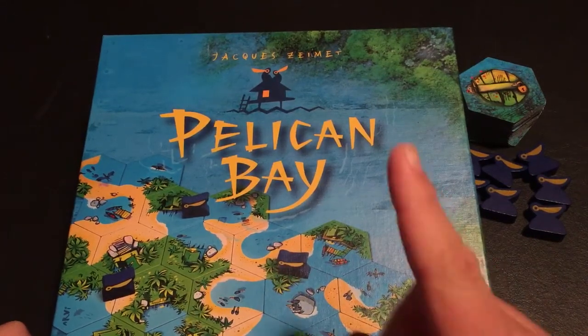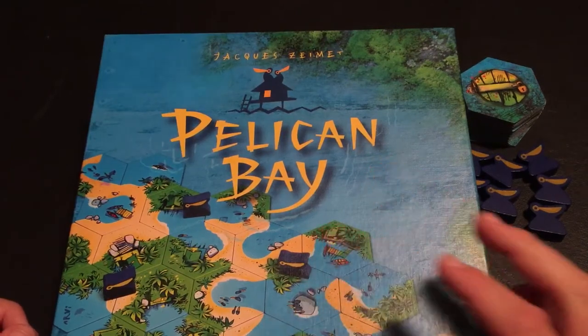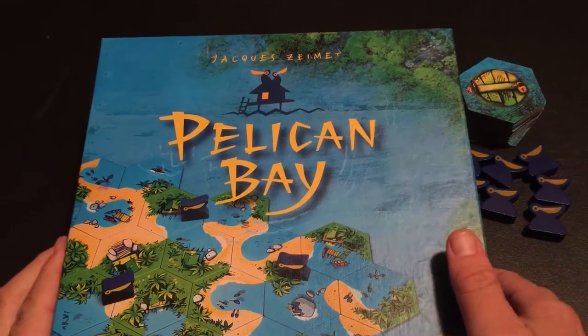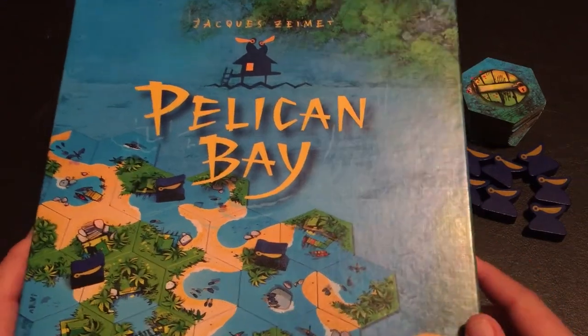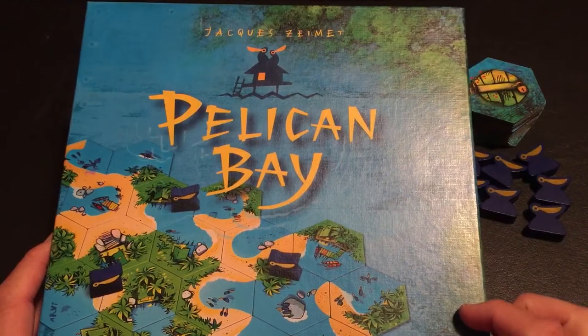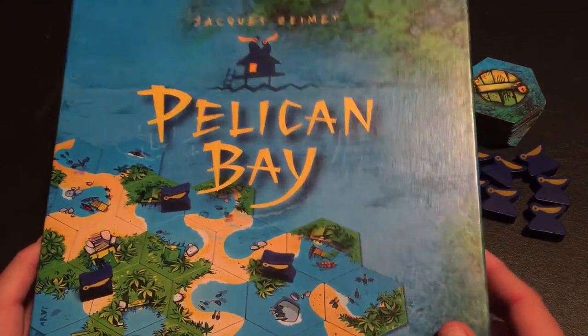That's just one of the things you have to do in this game. There's actually something else you'll have to do when you're placing tiles, and that's why we'll be doing a how-to-play video — because it's not just simply placing one tile. You actually will be trying to place two tiles on your turn, and that's what's really interesting about this game. So let's take a look.